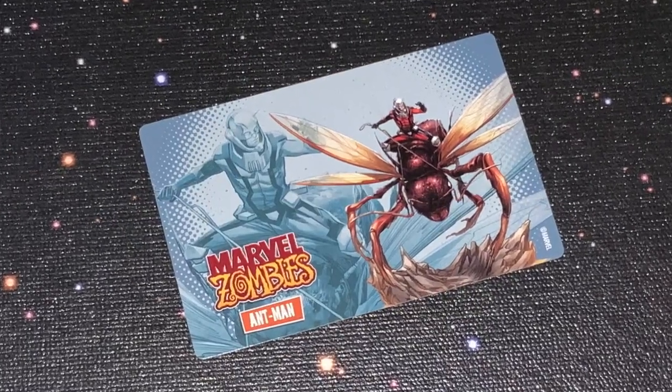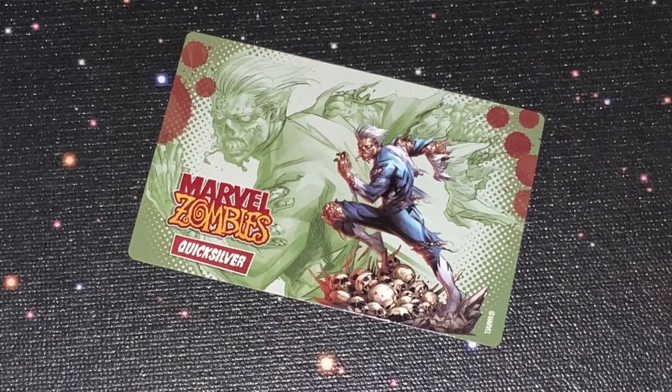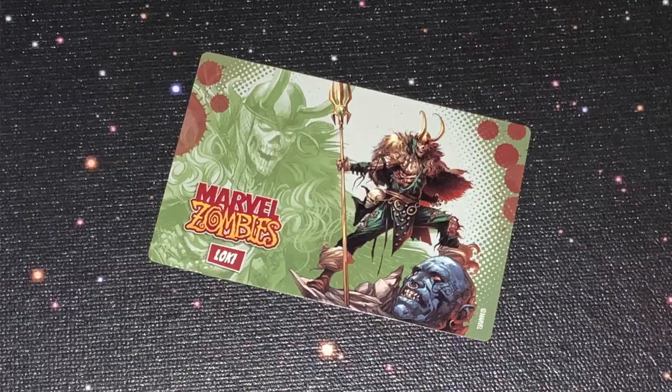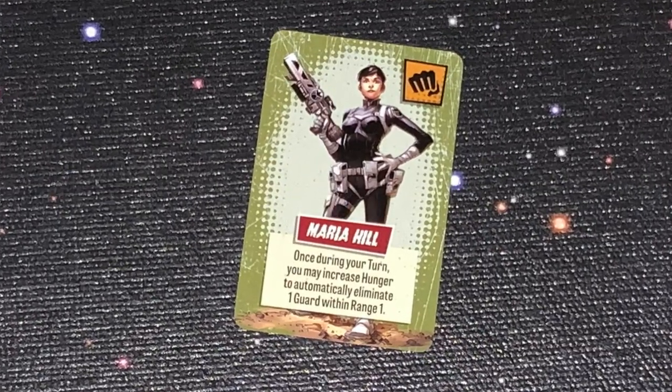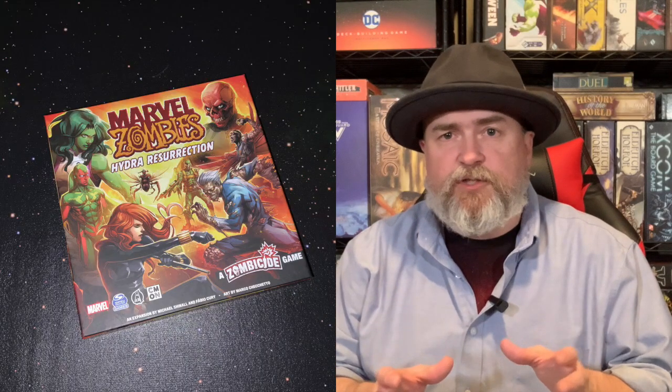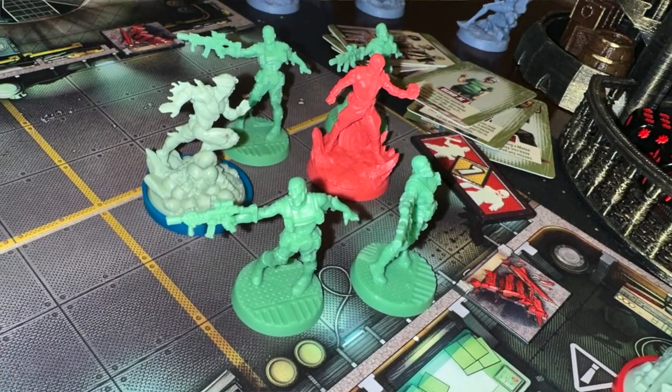Vision, Ant-Man, and She-Hulk. You also have four new zombie heroes: Quicksilver, Falcon, Loki, and Hawkeye. You have two new bystanders — Maria Hill and Nick Fury — and then 15 special enemies: 14 Hydra soldiers in two different sculpts, and of course the big baddie himself, Red Skull. The expansion also comes with some new tokens and cards.